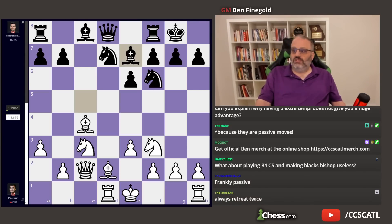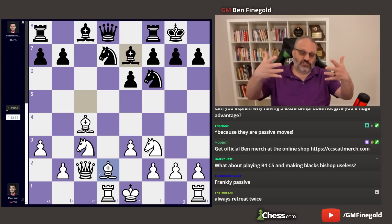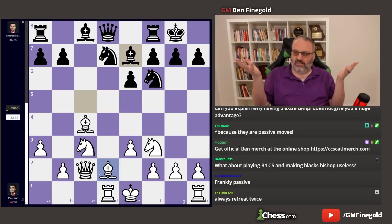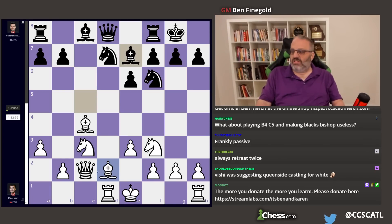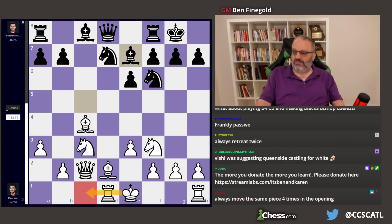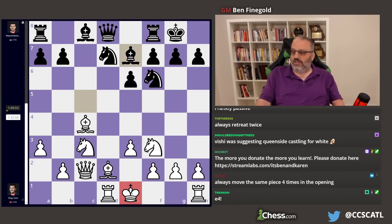Now if you want to punish your opponent for making four Bishop moves in the opening, you don't just castle and play H3 and play Queen B1 and play Bishop A2. You have to punish them. If you just do nothing, Black will play B6 and Bishop B7 and Rook C8 — normal position. Queen's side castling is terrible, Fabi also suggested that, but that's ridiculous.